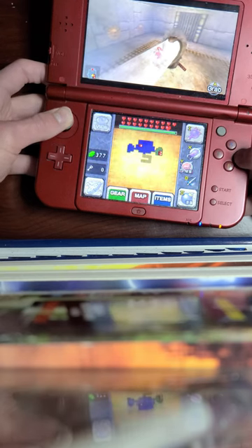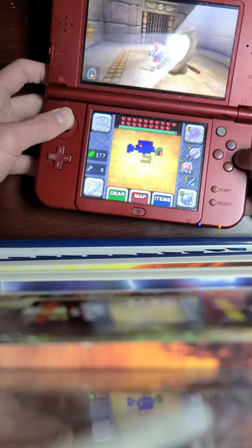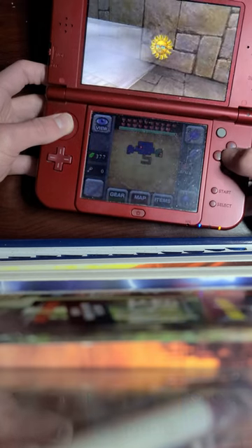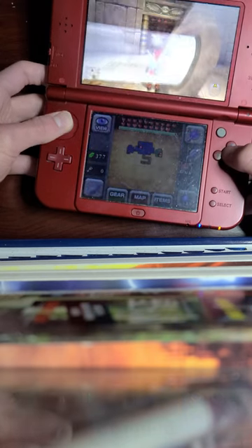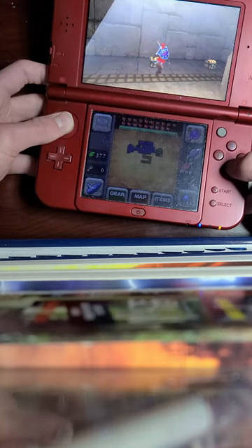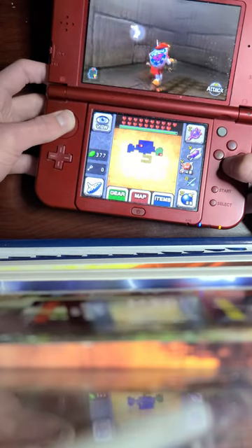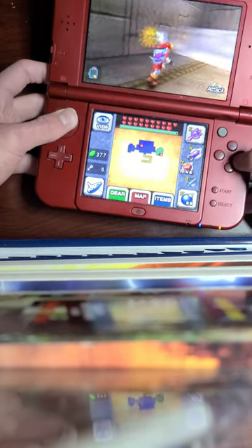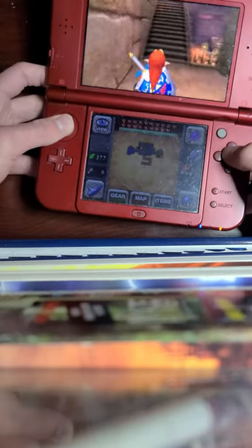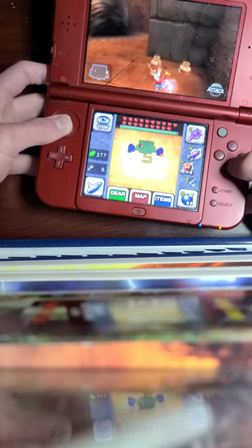We don't have the mirror shield yet so we cannot use our shield to reflect light, but by pushing this all the way around we will have a chest spawn. There we go - that one will unlock the door. Let's open up this chest to get ourselves a recovery heart. And I do believe you do not want to open up that other chest because it will freeze you like an ice cube.